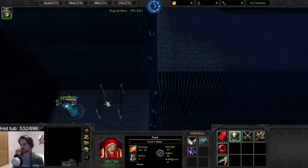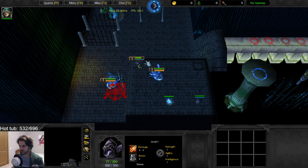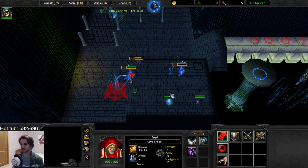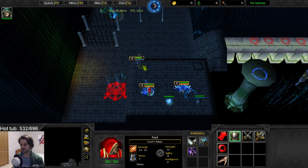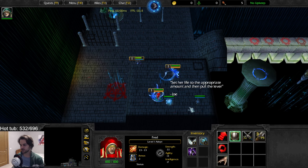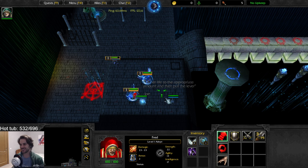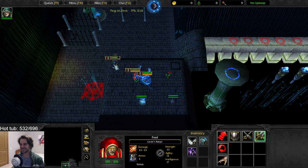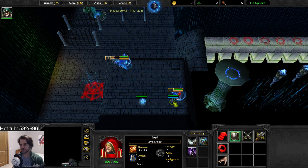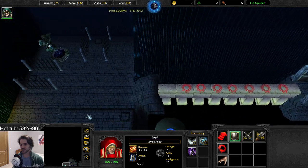I feel like the fountain gives a blessing. One hit is 23 HP — so let's try all variations. Joe mama — 'set her life to the appropriate amount, use the fountain and pull the lever.' I wasn't expecting that. Now we hit the lever.